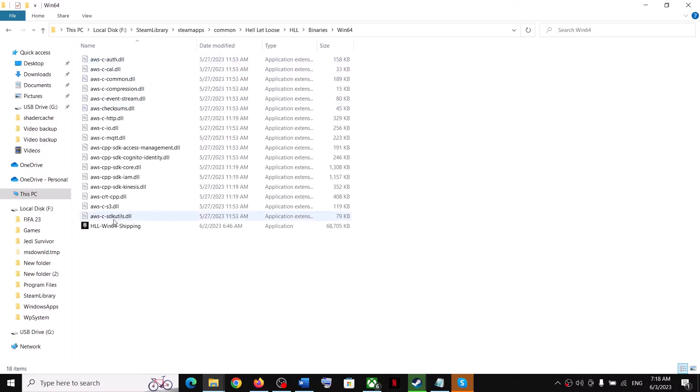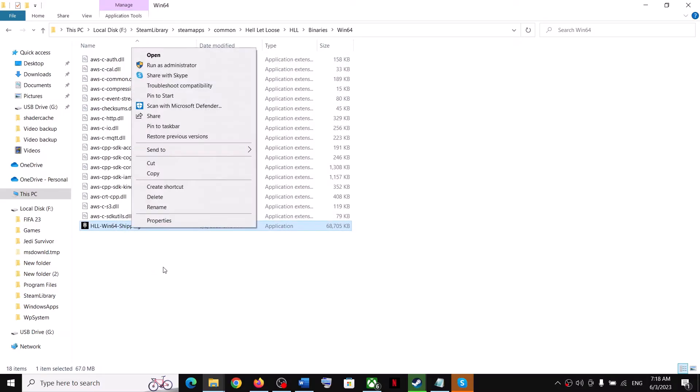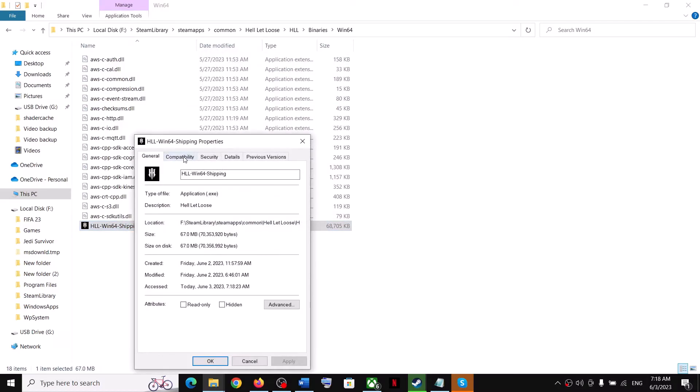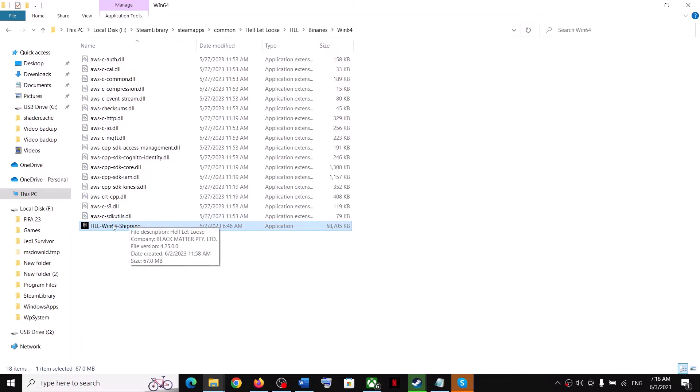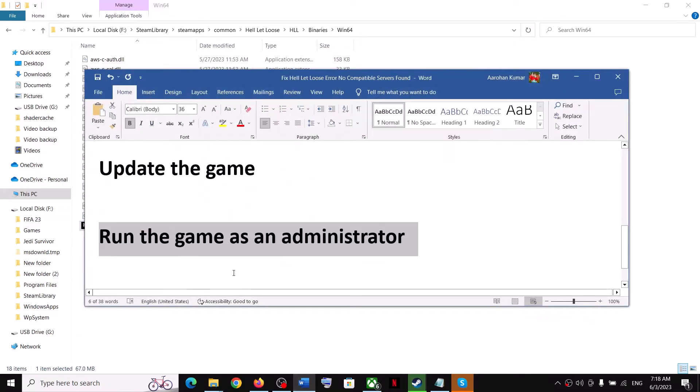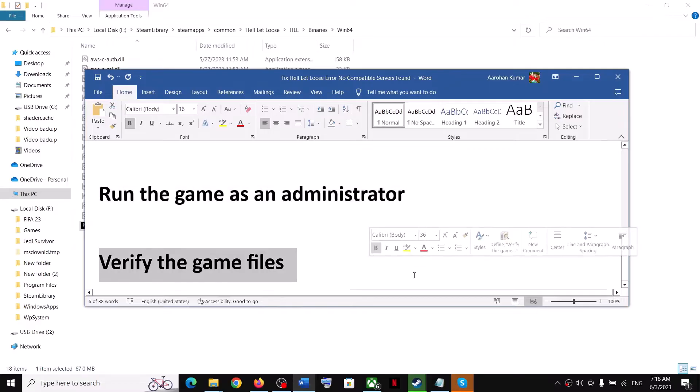Click Apply, then click OK. If that does not work, open the HLL folder, go to Binaries, then Win64, and try to run that exe file. Right-click it, select Properties, go to Compatibility, check 'Run this program as an administrator', click Apply, click OK, and then double-click to launch the game from there.